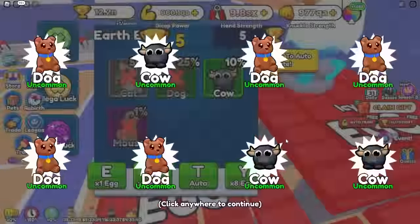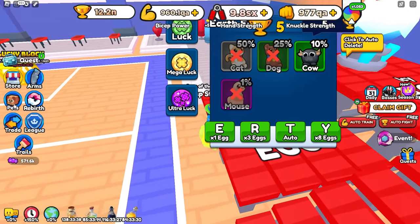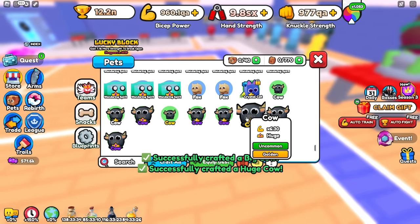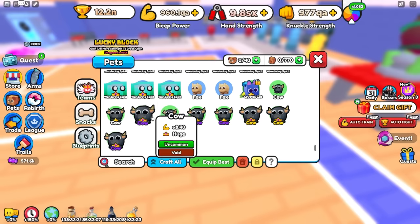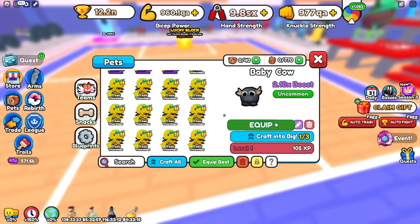You want to hatch enough cows to make it huge, so you need nine of them. Just go ahead and hatch them — they're pretty easy to get, they are 10% so they're not that rare. Once you have enough, go ahead and craft them together. It works with any rarity — regular, golden, or void — but they don't work if they're a baby.